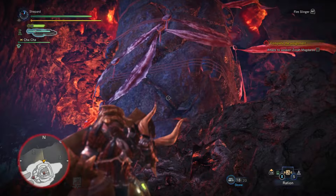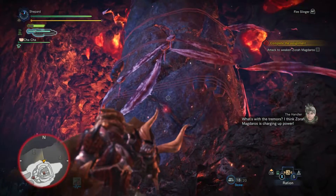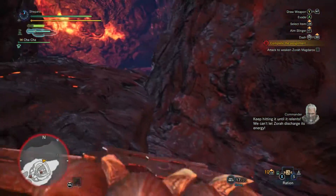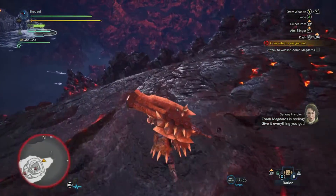In about a minute and a half, Zora will begin charging up for a large attack. The handler will give you notice as soon as this is happening, so make sure to drop this large stalagmite next to him. Flinching him will actually speed him up, as it will knock him out of his charging up animation.